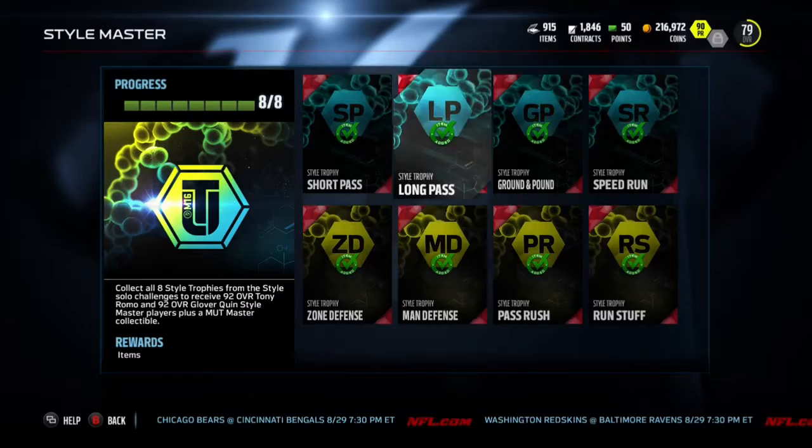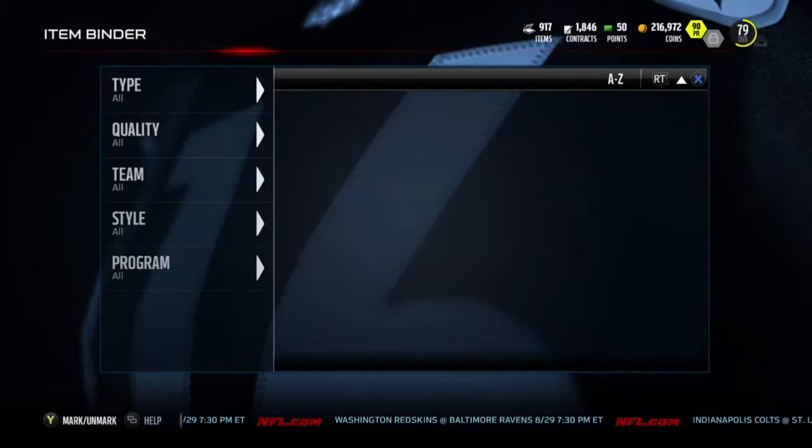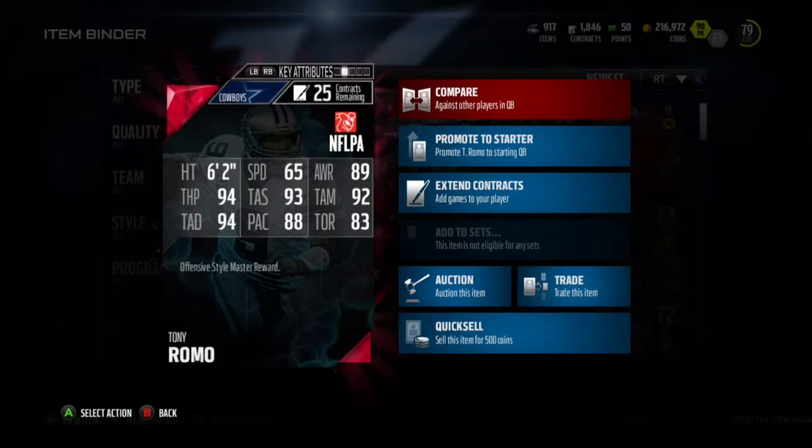With those two it should bring us up to an 84-85 overall. I was 84 overall before — ignore the 79 — because I was doing the style solos. But here we go, we're going to check out the Tony Romo: 65 speed, 92 throw mid, 93 throw short, 94 throw deep, 94 throw power, and 88 play action pass.